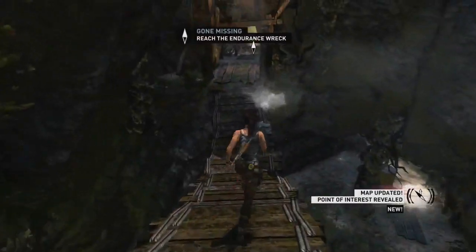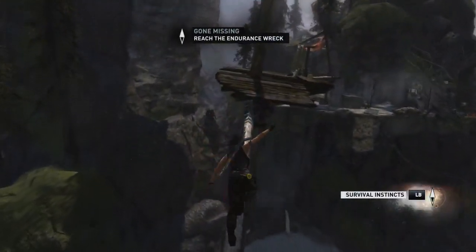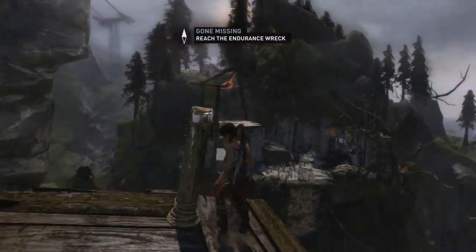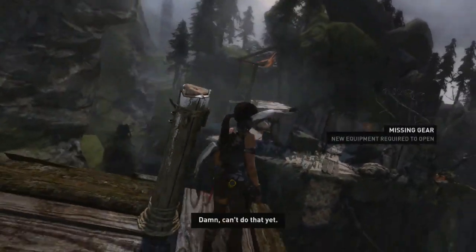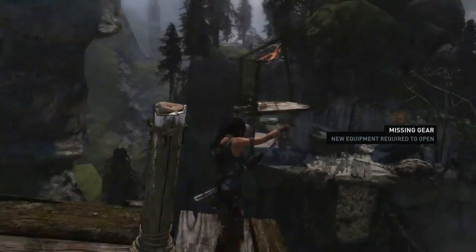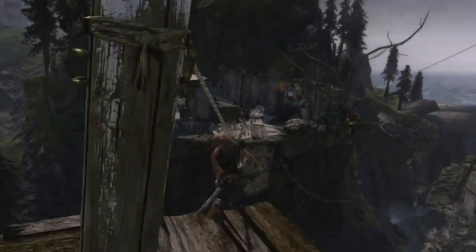Straight ahead is our objective, so let's continue. Where do I shoot this — all the way over there? That looks a little far. Maybe it's correct though. No, that's not the one — too far away. Where do I shoot this? Can I just shoot it into anything? There we go, took me a little bit to find it but I made it. I'm going to press X to slice into it — there we go.